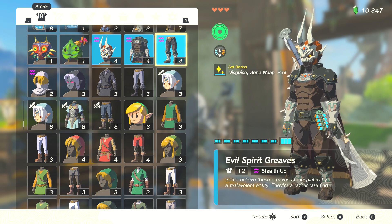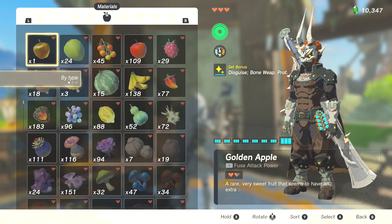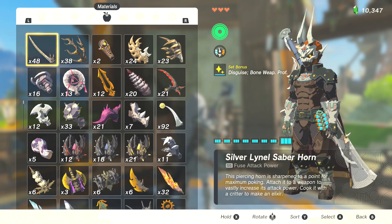In Breath of the Wild, using bone weapons involved the Moblin arms, the Lizalfos arms, anything from the skeletons you fight in that game, or the Dragon Bone Boko weapons. Since the Dragon Bone stuff is no longer really a thing for melee weapons, we instead turn to fusions, because some of the fusion materials are also classified as bones and will enjoy the 80% buff that this armor set gives.